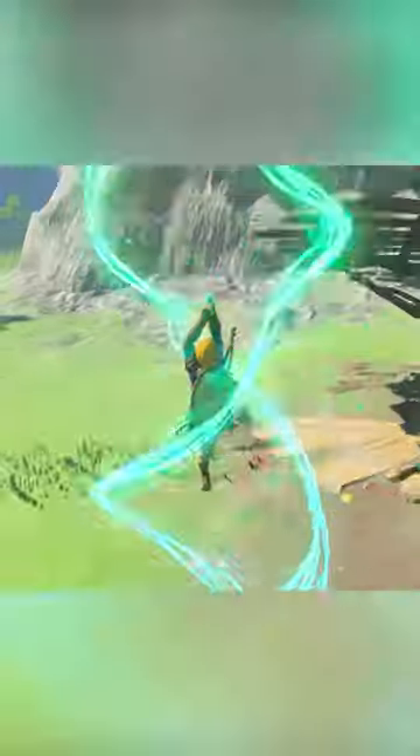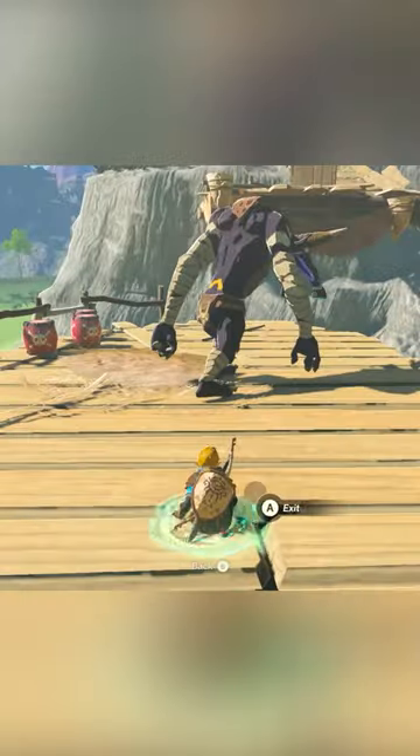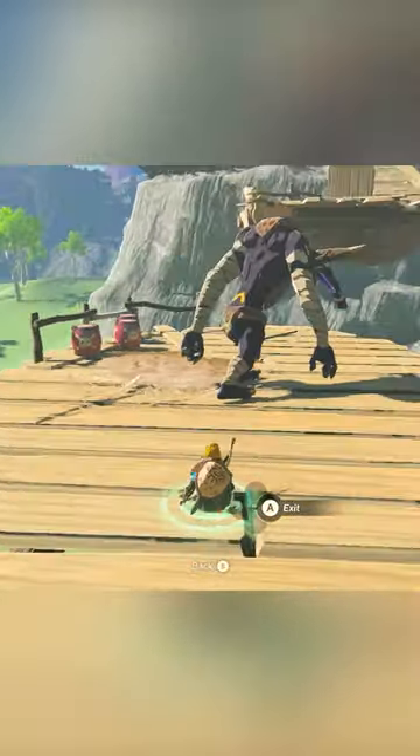And finally, there's Ascend, which lets you travel through structures above you if it's close enough. You can use it for travel or sneak attacks. Very handy.